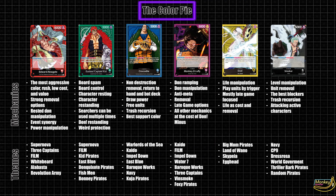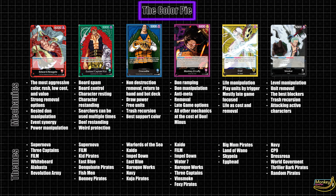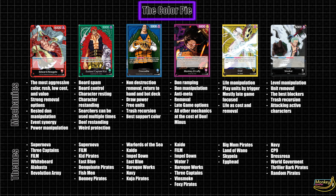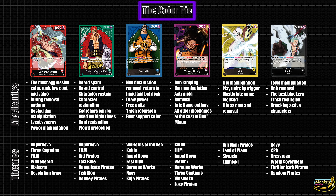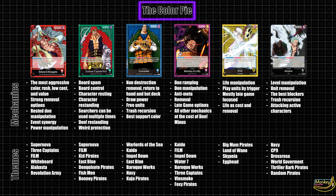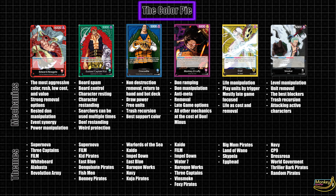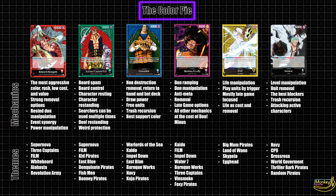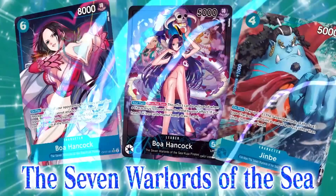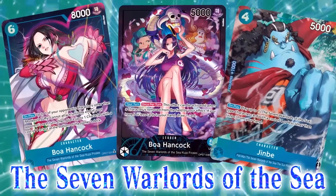Blue is the value color — search, draw power, and the best removal in the game. The downside is you don't usually have the best board presence, but you get cards practically for free. Blue is best as a support color, and it struggles in the meta as a result of this, but it's really strong in decks that rely on something else to lead. There are a lot of solid rogue options, and blue might just be the cheapest color.